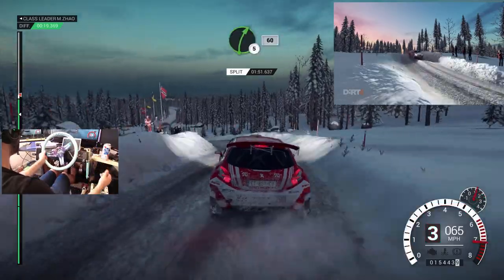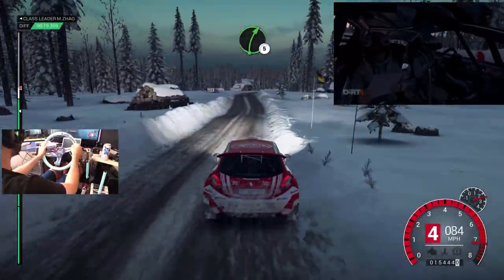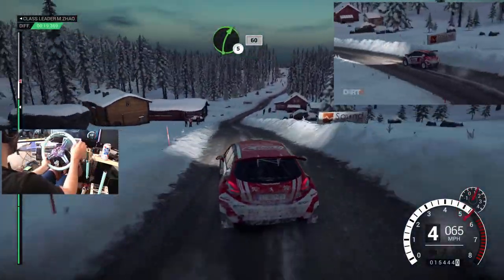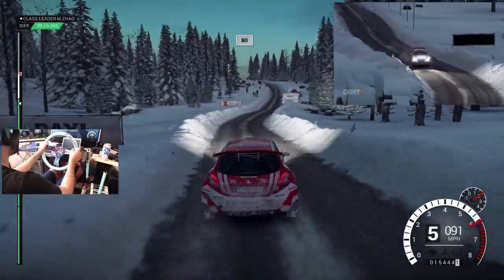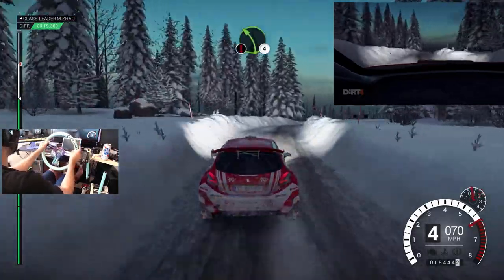Through dip, sixty, right five, bump, sixty. Right five, and left three, through dip, sixty, right five, bump, sixty. Eighty, over bumps. Left five, long, keep left over crest. Right six, over bumps.